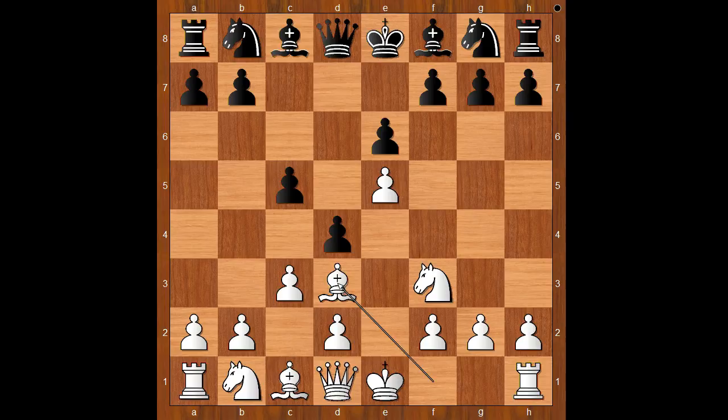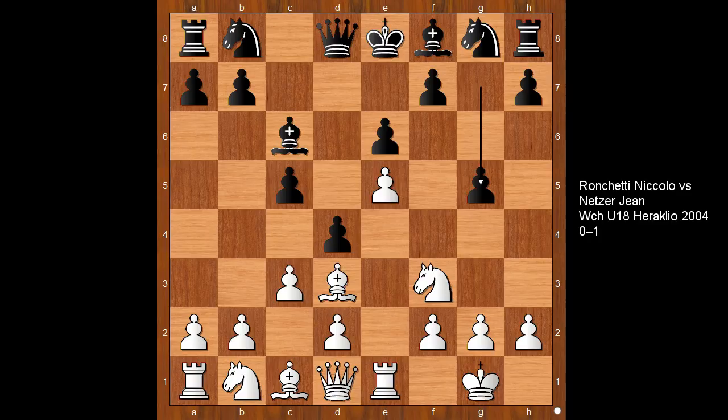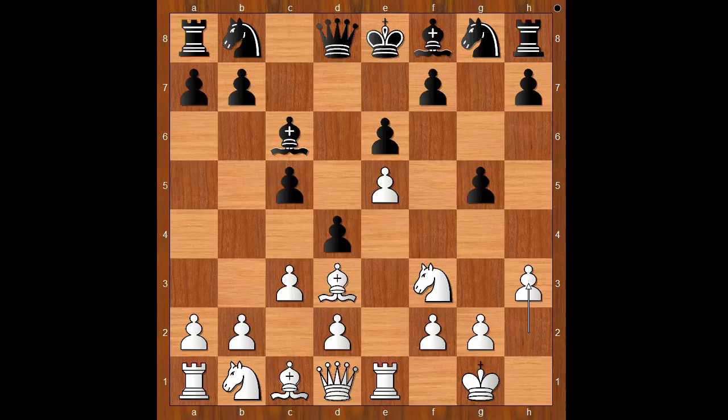Kasparov played d4. Bishop to d3, bishop to d7. If d takes on c3, then d takes on c3 and white stands better. Back to our game: bishop to d7, castling, bishop to c6, rook to e1. Black played g5 — this move was seen for the first time in 2004 and black went on to win that game. We continued with h3, h5. Very sharp play by Garry Kasparov.